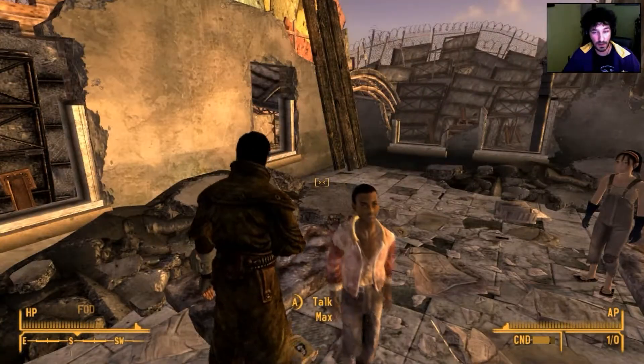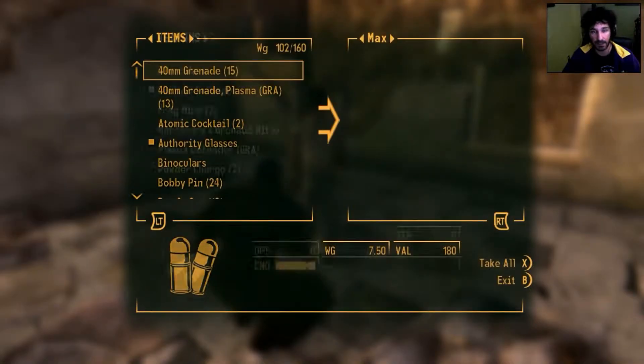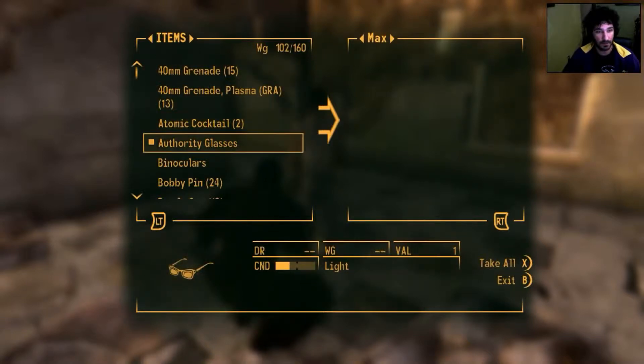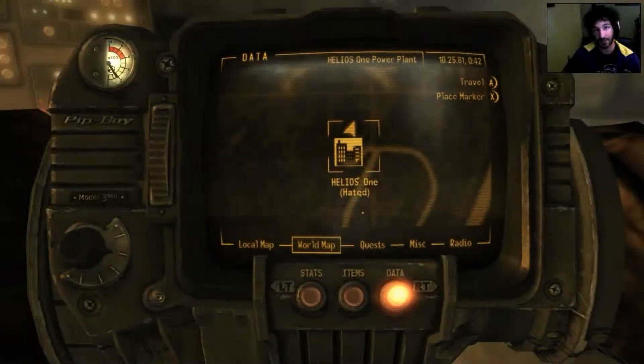Or you can just go ahead and pickpocket him. He has the Euclid's C-Finder on him — I already did it so you won't see it on him in this, but just pickpocket that from him and then I'll take you to the next step.